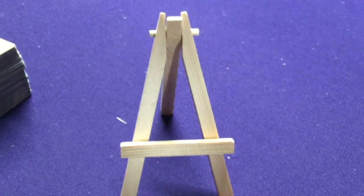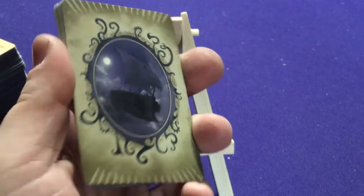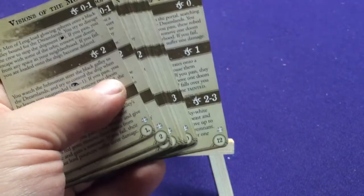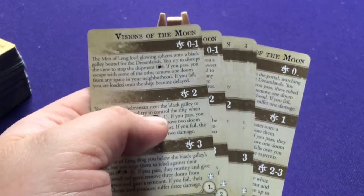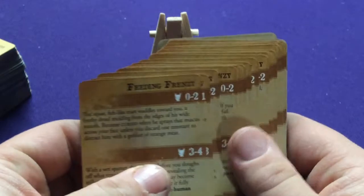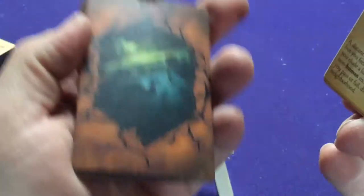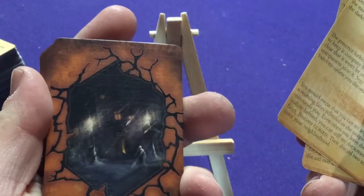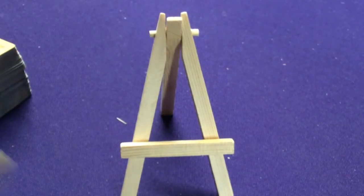We also have some special encounter decks for different stuff — alternate area encounters you can go to. This is Visions of the Moon, and there are going to be twelve of those cards with different effects depending on the scenario you're playing. Each scenario has its own deck, and if you draw these they have different effects based on how much doom is around. We also have Feeding Frenzy — which has some Deep Ones on the back — and the Frozen City with some people in frost. There seem to be just three of them, so one scenario must not include those.